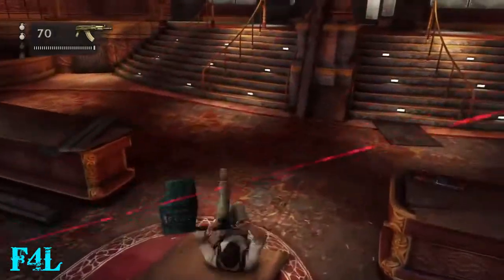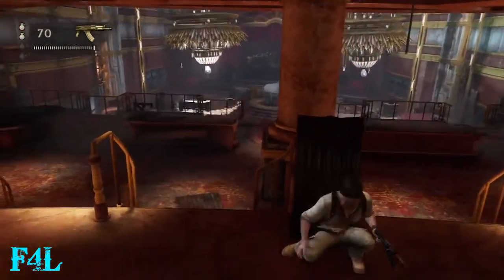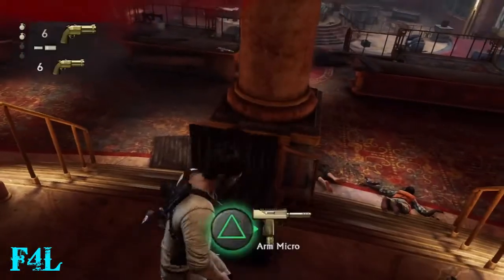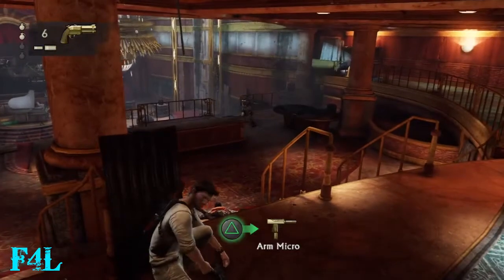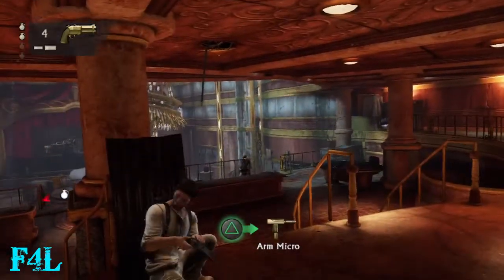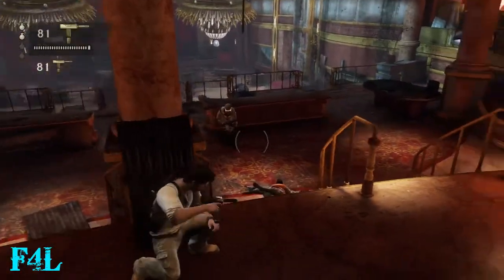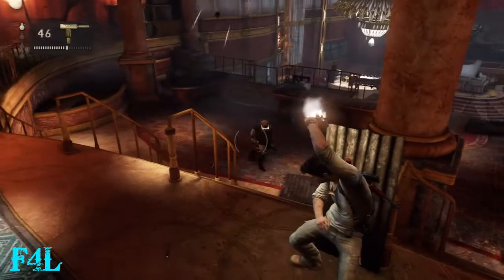So if you do die, you want to run all the way back up here, because where I was using cover before, those snipers actually have enough room up there where they can get a clear shot on you. You want to run all the way back up here and use this first piece of cover as your protection. This area works out because coming all the way back here makes all the guys have to come up almost one at a time up the stairs, so you're not getting rushed by two or three guys at once.